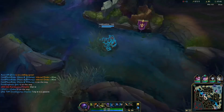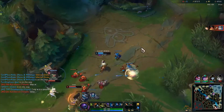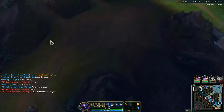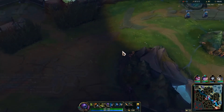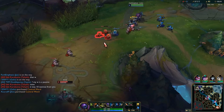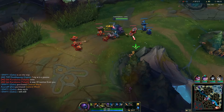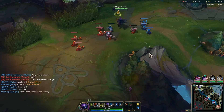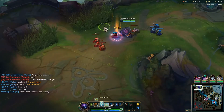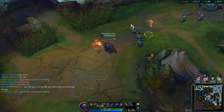We want to proc our Conqueror as well in those long, prolonged engages. Obviously the Mord knows how to play. This Jhin is doing really, really well. Let's see if we can do some damage here. You can hear that bang on the third hit — two and then there you go. That third hit does a lot more damage. One, two, and then you want to jump to the Mord and do some damage.